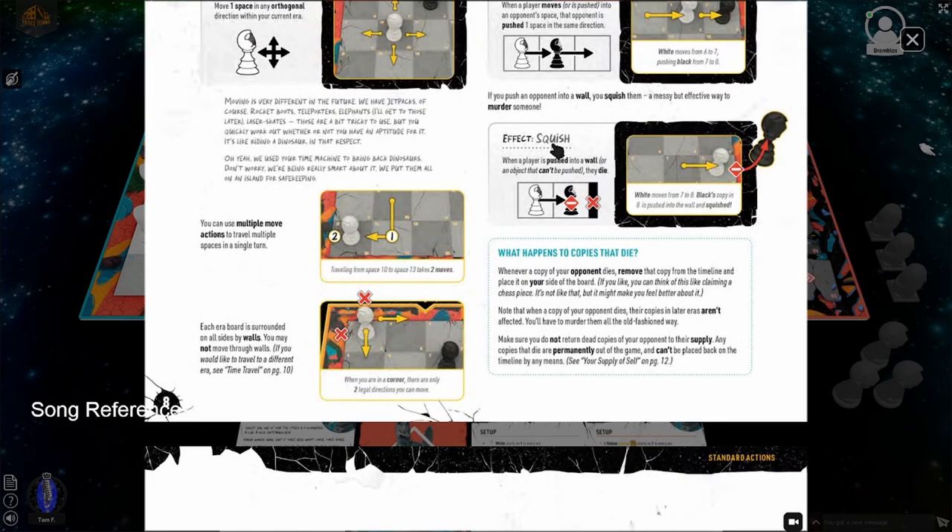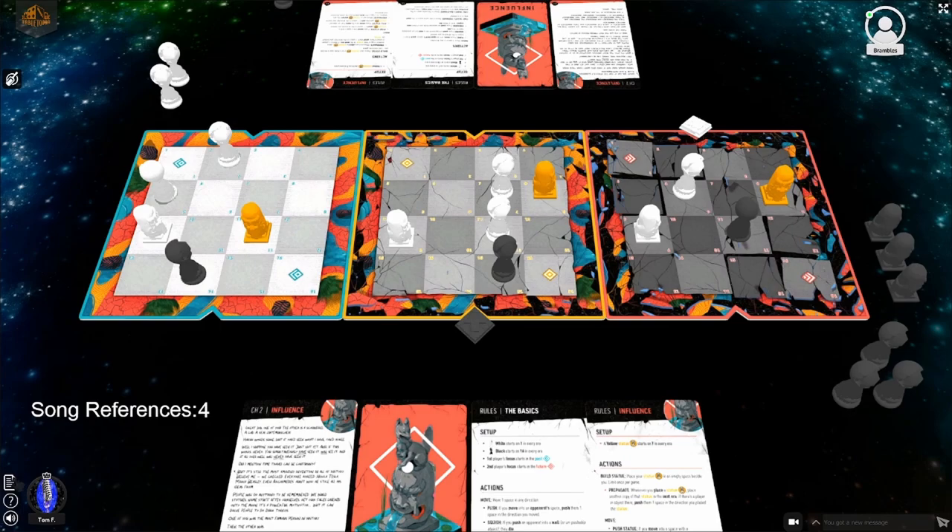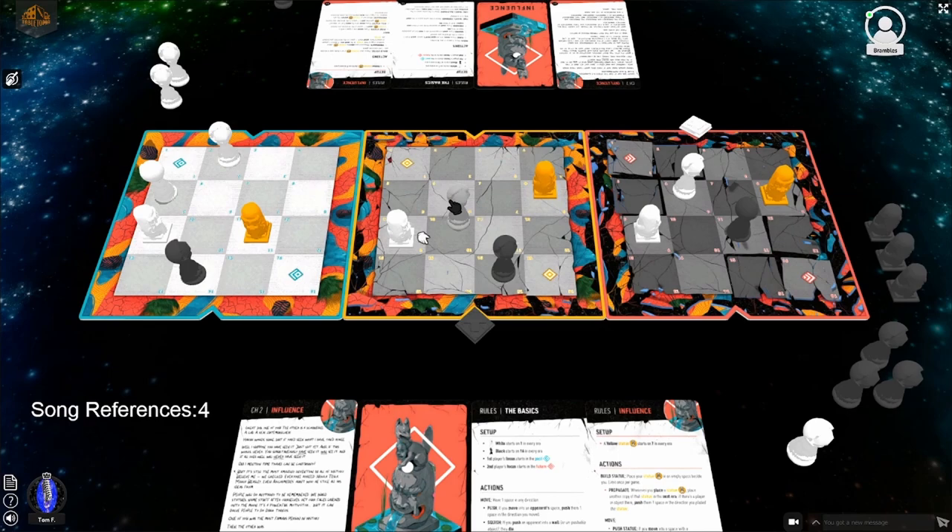Lucas has a strange situation and needs help figuring it out. He's on rule number 9 in the rulebook. He can move here and push Tom's piece into Tom's own copy - causing a paradox. He reads: 'When a player - if you push an opponent into one of their own copies, both die.' So Lucas would be setting up his own death. He saved himself from a paradox but set himself up for his own.